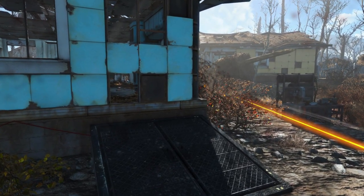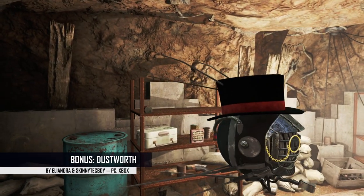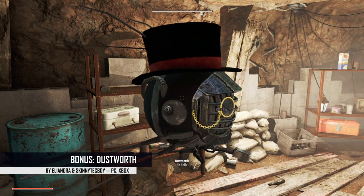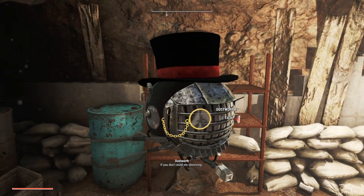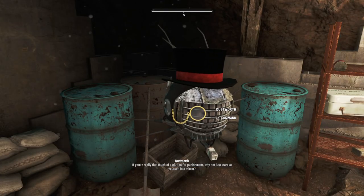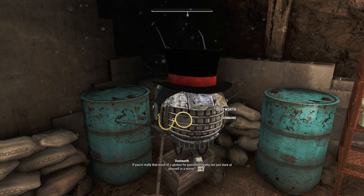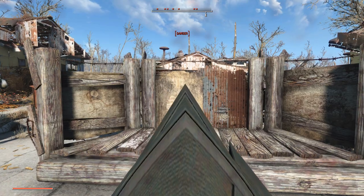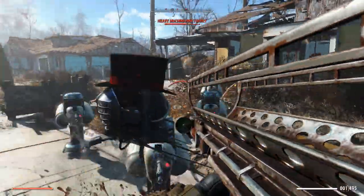But once you're done blowing yourself up, it's time to track down a new companion. Let's go back down into the root cellar and talk to the i-bot with a top hat and monocle. Now he will yammer around about Russian literature, but if you wait long enough he'll start following you around. He does have an attitude problem, however. He also didn't really seem to help me out all that much in combat, but he does look very stylish. So there's that.